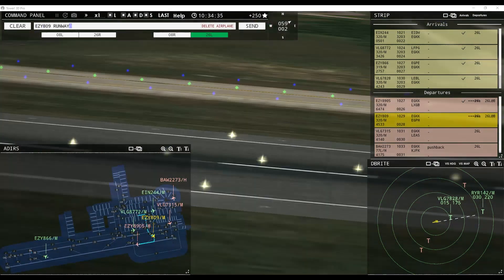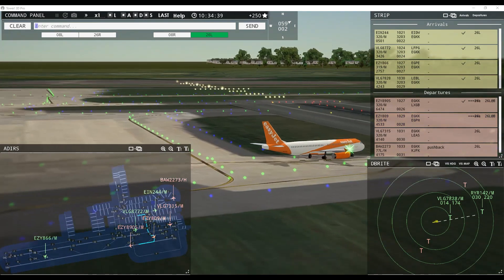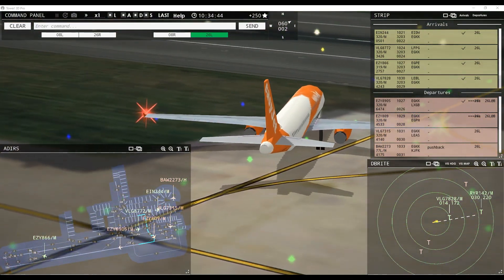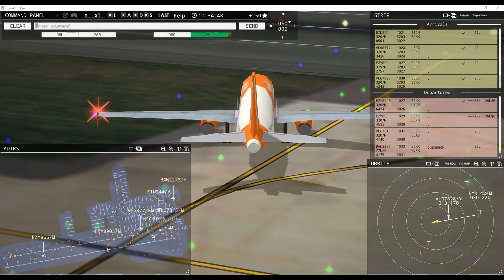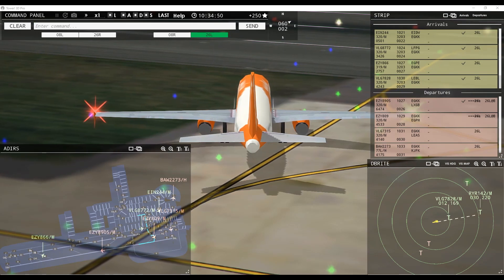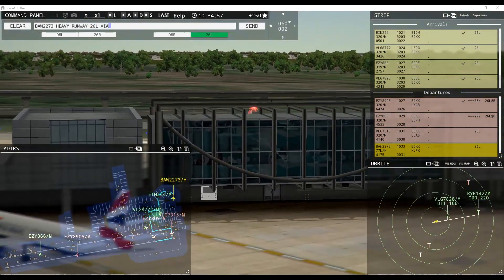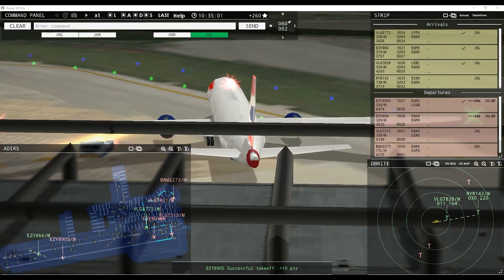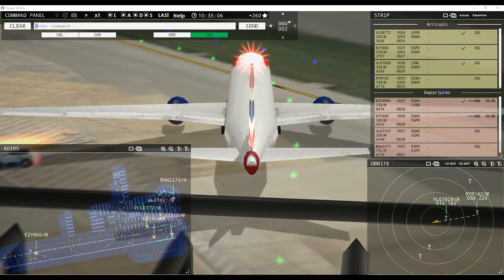EZ-809, runway 26 left line up and wait behind next landing aircraft. Ground, Speedbird 2273 heavy request taxi runway 26 left — Speedbird 2273 heavy, runway 26 left via Lima Papa Zulu Mike. Ground, Viewing 7831 request pushback — that is quite nice of you, but you will have to wait just a couple of seconds, please.